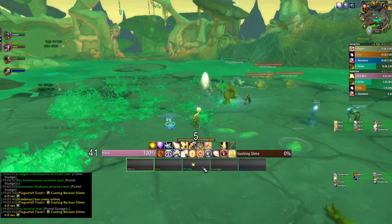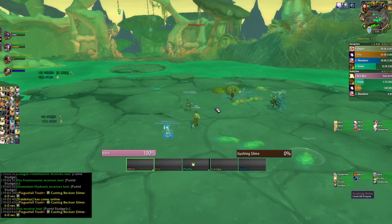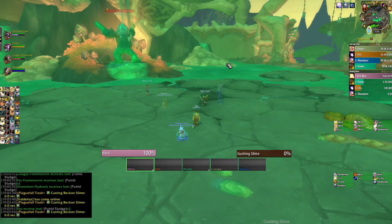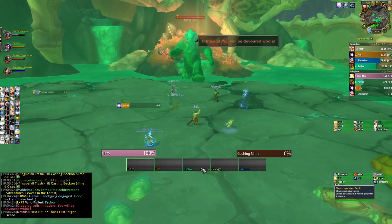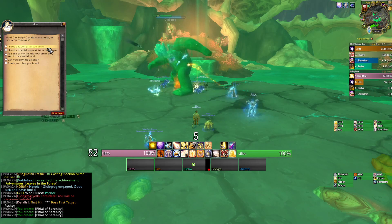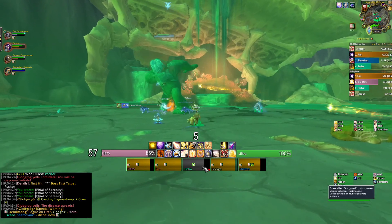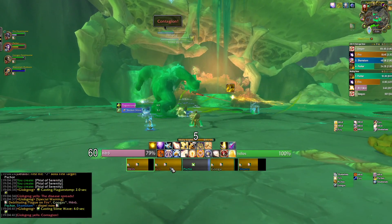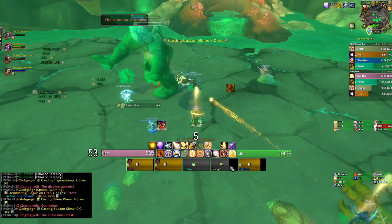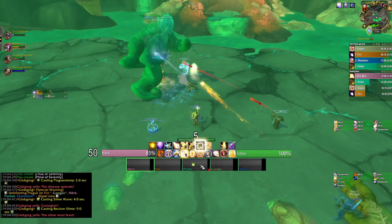In a dungeon like Plaguefall there's actually some utility here because there are certain portions where there are platforms that are very distant and cramped. If everybody's on those platforms with big swirls of green ooze going off, it can be kind of problematic — you have to move around a lot. Rule of Law extends our ability as a Holy Paladin to reach people, and you can actually reach right across the Plaguefall pools of ooze. You'll see gameplay where I'm just topping people off with Holy Light, and every time Virtue comes off cooldown we're trying to hit everybody with it.